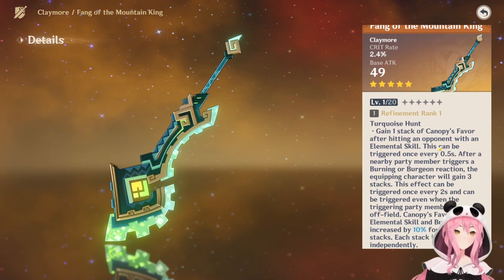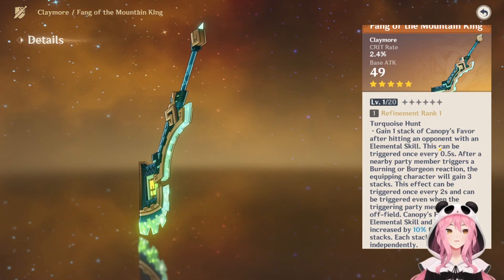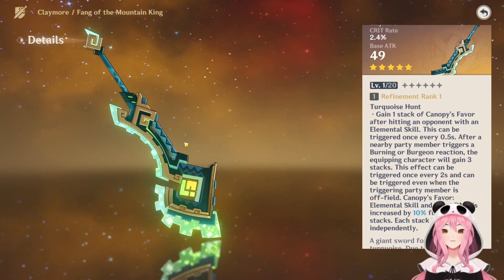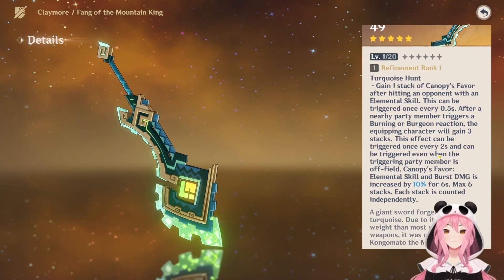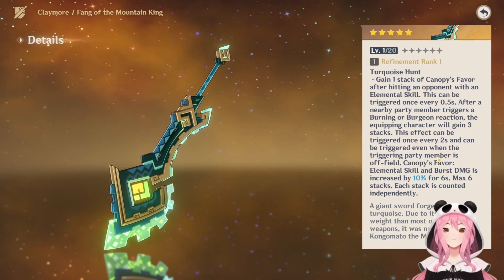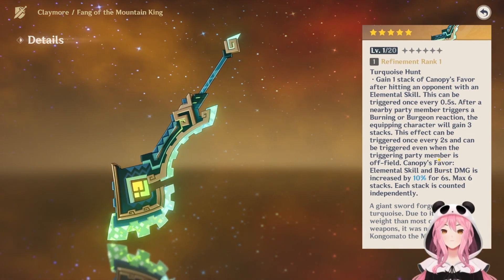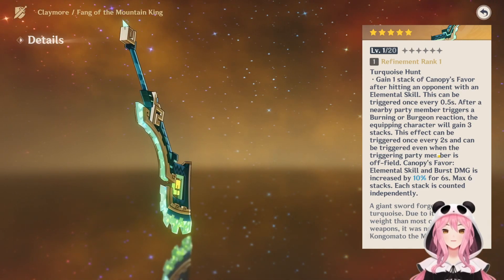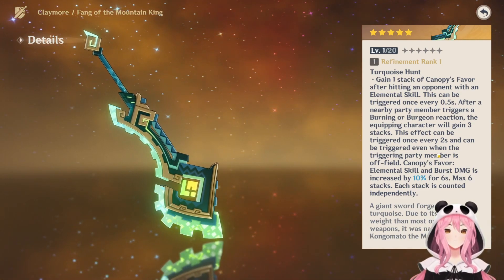If you're trying to go for the Engulfing Lightning — Raiden Shogun's weapon — and you get this instead, I honestly don't think it's the end of the world. This is actually a pretty decent weapon. The effect is called Turquoise Hunt. You'll gain a stack of Canopy's Favor after you hit an opponent with your elemental skill, and this effect can be triggered once every half second.